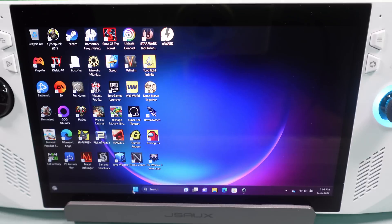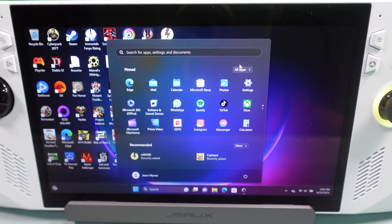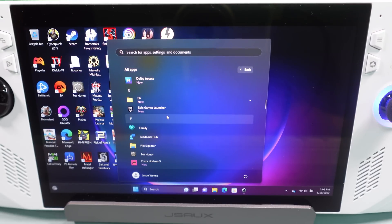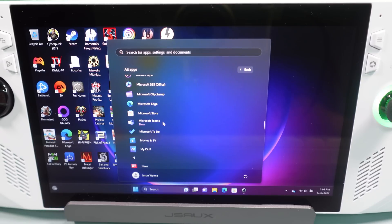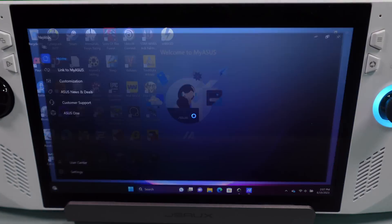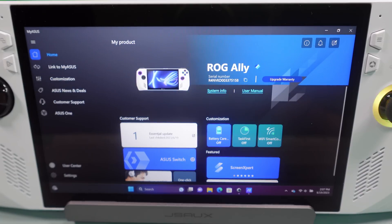We're going to start by going to the start menu here — I'm using a mouse and keyboard just to make things easier, so if you don't have a dock you'll want to consider getting one. If we scroll down here to MyASIS, you can see it's going to pop up and it's going to show you that you have an essential update.